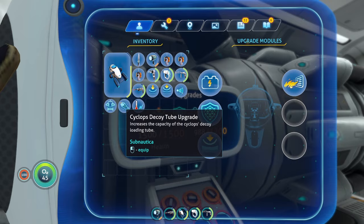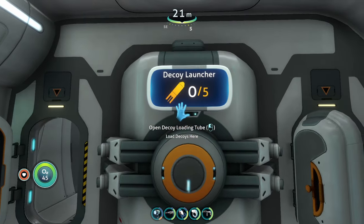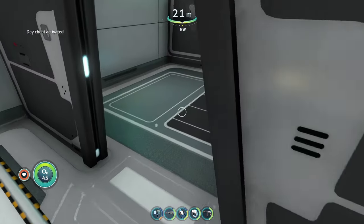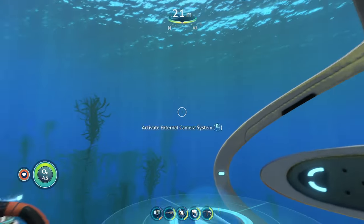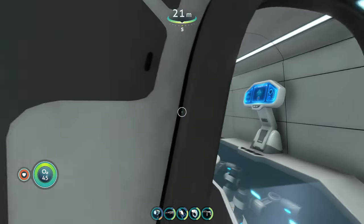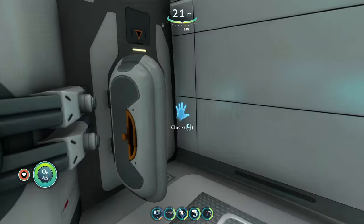The next upgrade is the decoy tube upgrade. It increases the number of decoy tubes your Cyclops can hold from one to five. This is extremely useful because by default the Cyclops can only hold one decoy. If you're being chased and you fire a decoy, without the upgrade you'd have to run all the way back to reload it. With the upgrade, you can load five at once so you don't have to keep running back and forth, especially in a hostile area.